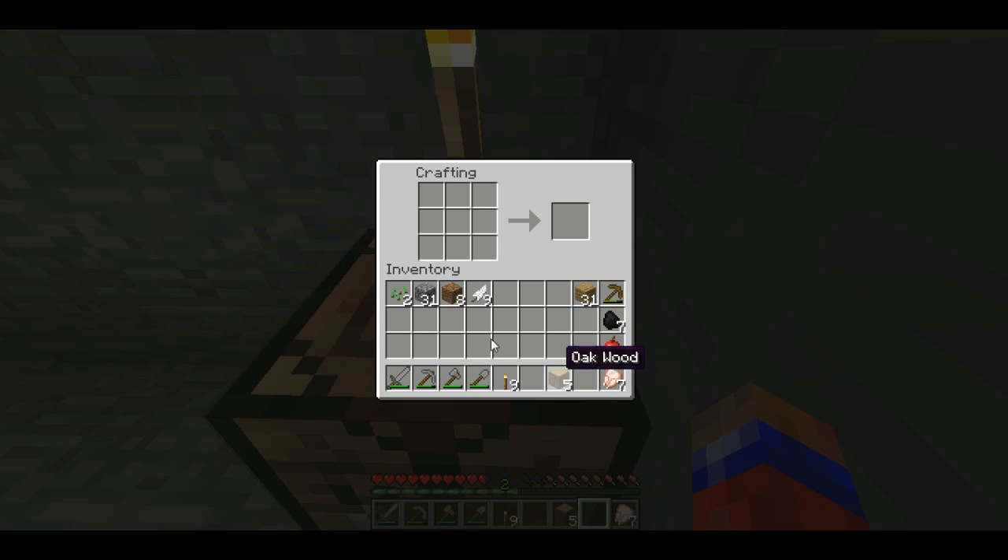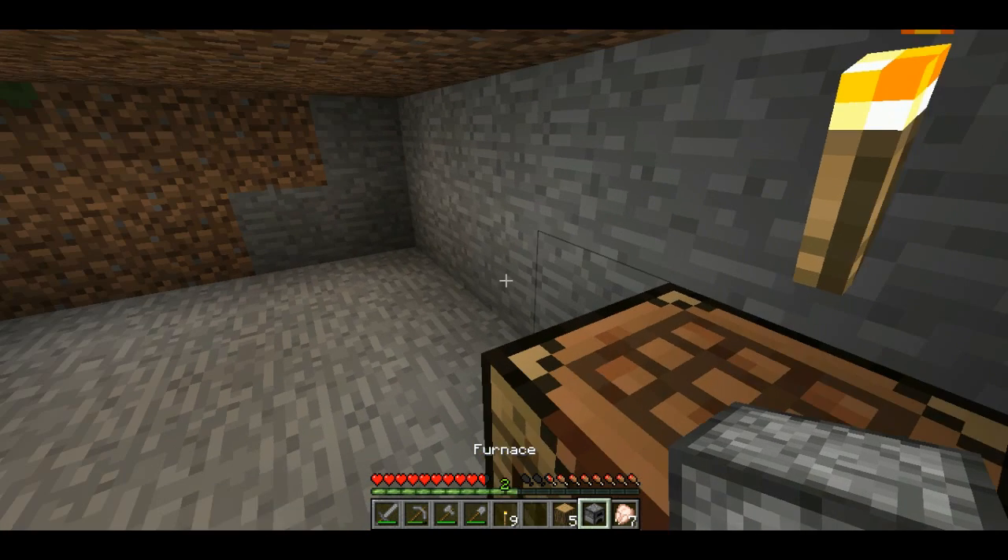So what I'm going to do is make a furnace to cook the chicken. For a furnace you're going to need eight cobblestone. You just put it around the crafting table with a hole in the middle, just like that, and you get a furnace.